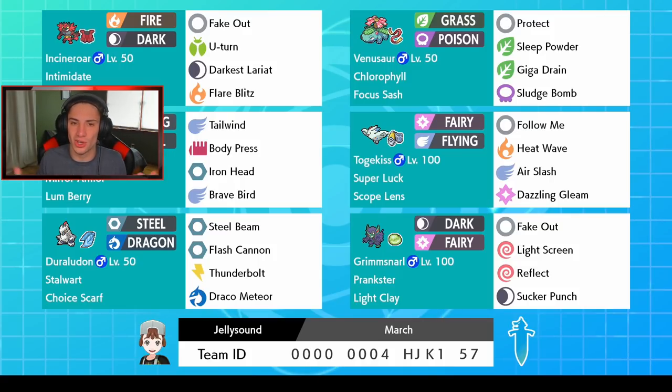That moveset has been so good since like season one, so why change it? In the bottom spot we got Duraludon holding a Choice Scarf — it's going to be a great back-end Pokemon that can outspeed a lot of things. It has Stalwart so no Follow Me's are happening, with Steel Beam and Flash Cannon for double STAB. It also has Draco Meteor for big STAB damage that lowers special attack, and Thunderbolt for coverage.